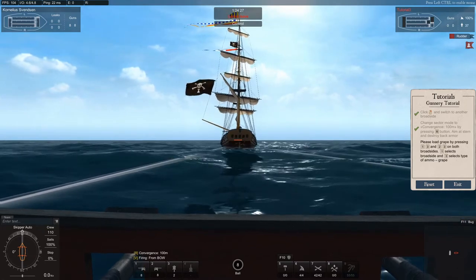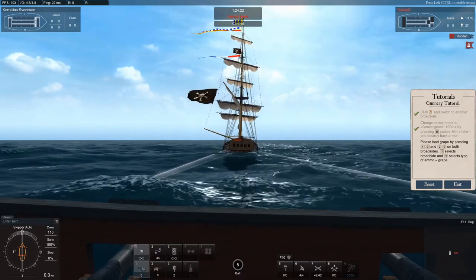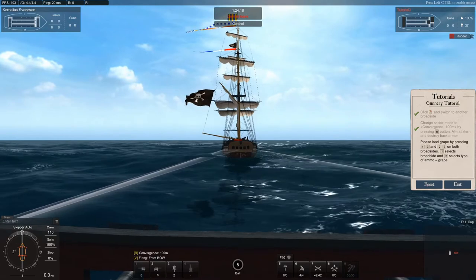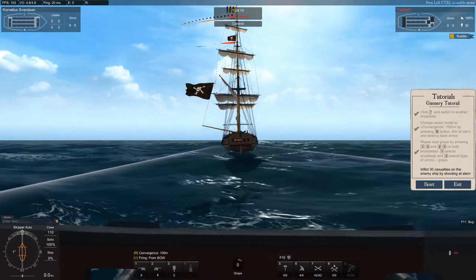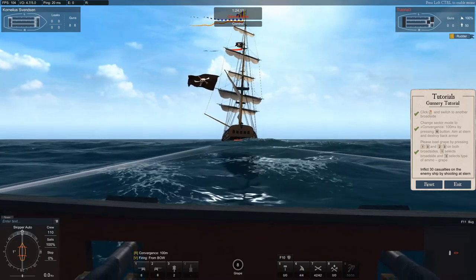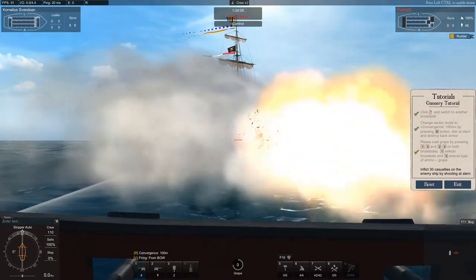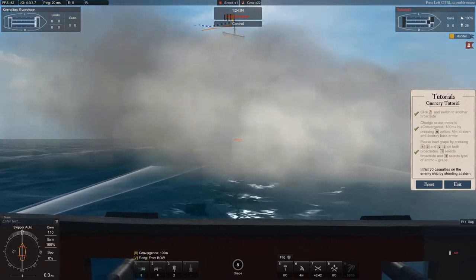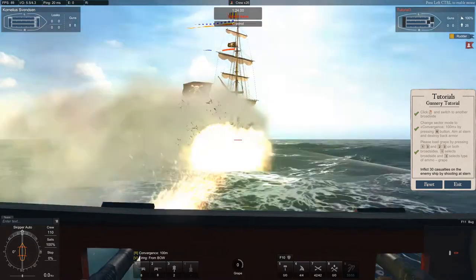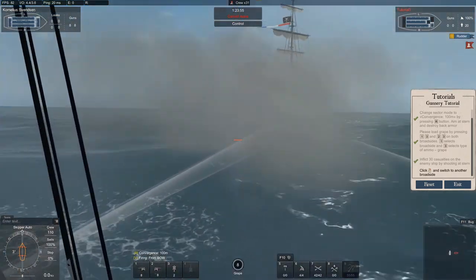Now it wants us to select grape shot. Press 1 for the port guns and then 3 to select grape shot, and press 2 for the starboard guns then 3 for grape shot. The objective is to inflict 30 casualties on the enemy ship's crew. There we go — another 30 casualties. Switch to the other broadside.